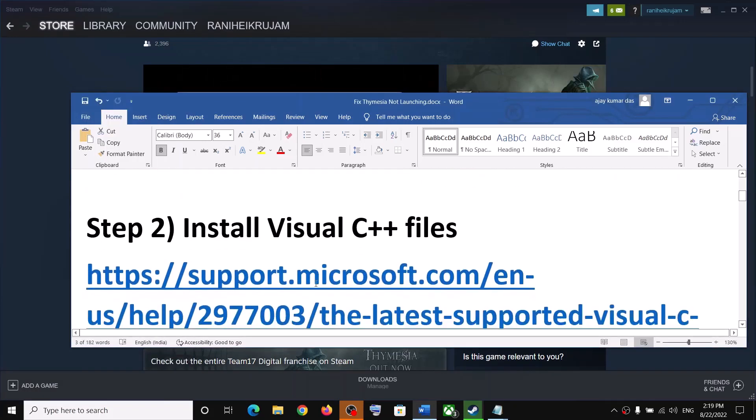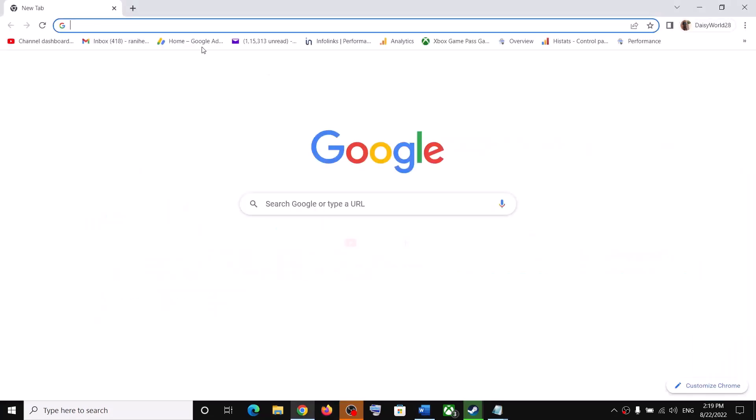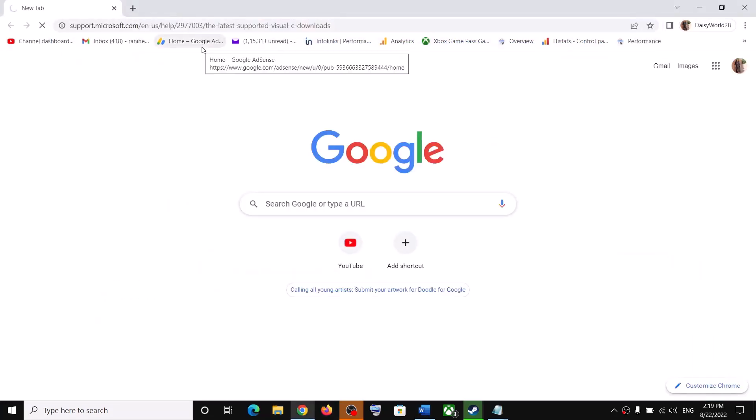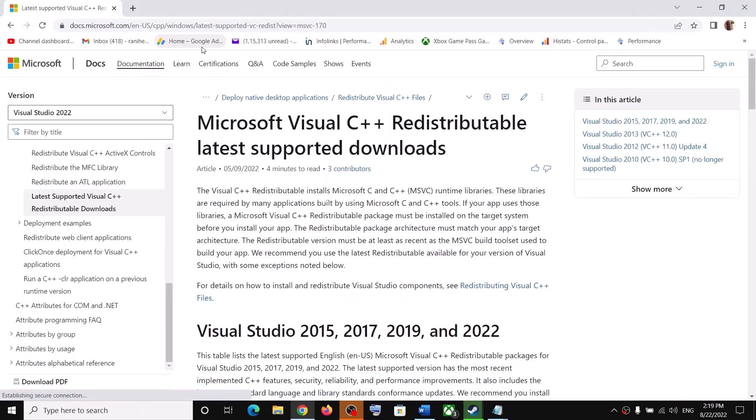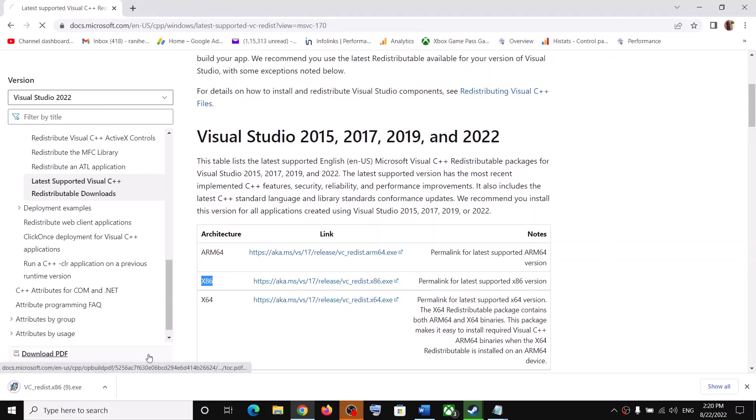The next step is to install the Visual C++ file. Copy this link — the link is provided in the video description — and open it in a browser. It will take you to the Microsoft website. Scroll down and you can see Visual Studio 2015, 17, 19, and 22. Download both the x86 and x64 versions, then run both the exe files.